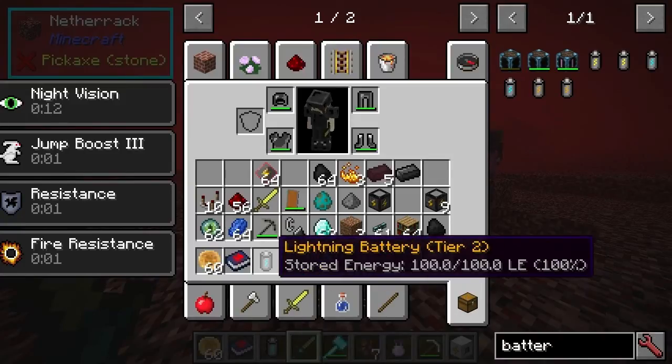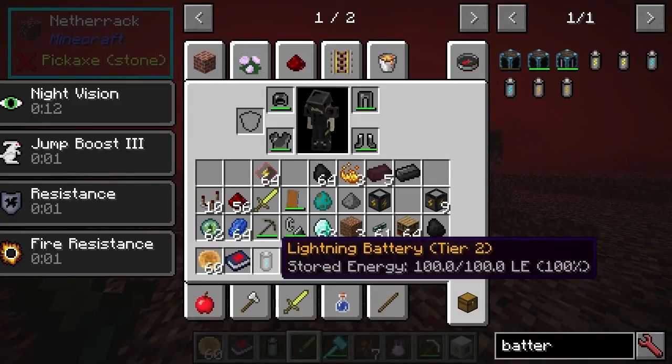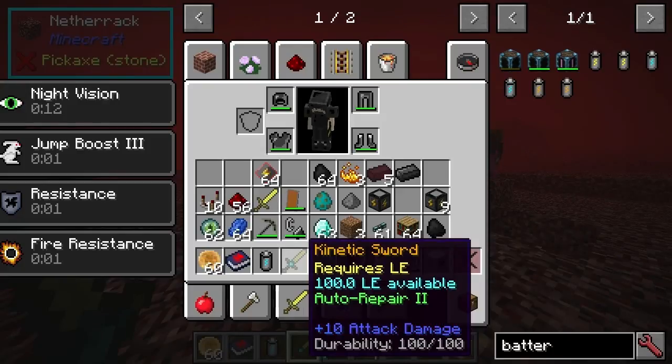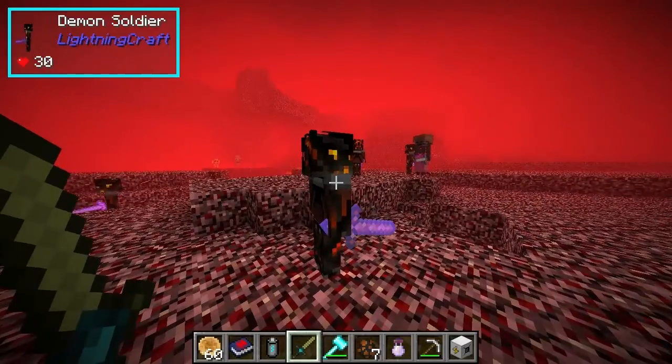If you make a kinetic sword, what you can do is put a battery and a charging plate on top of an energy cell. And what happens is, when you shift, you can get 100 attack damage on one of these demon soldiers.